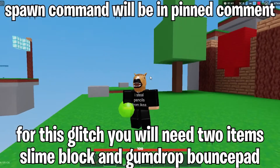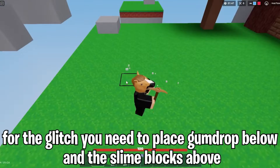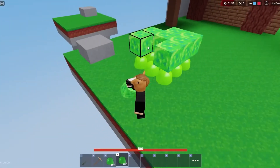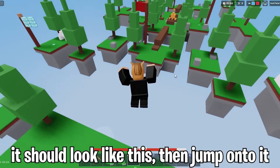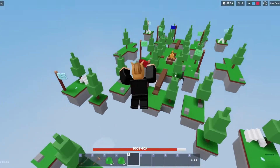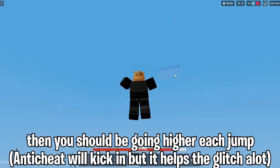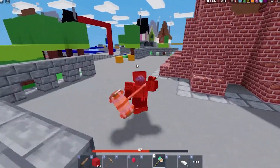Start off by making a 3x3 square of gumdrops, and once you've finished, add a layer of slime blocks on top of it. Your platform is now complete. Now all you have to do is get on it and start jumping. You will see your character going higher and higher with every jump, and you can reach insane heights after a couple of jumps. But this is not technically flying because in a way you're just jumping. Still, the glitch kind of works.